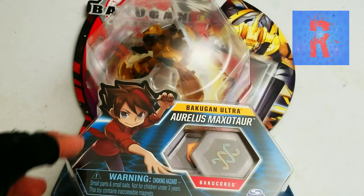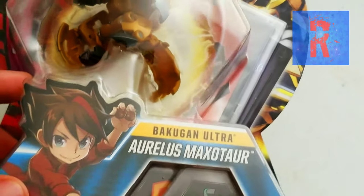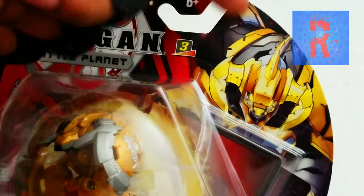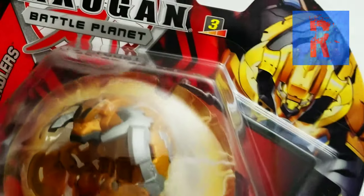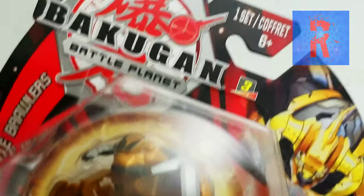This one is going to be for Aurelis Maxitar. This is actually a Bakugan Ultra, so Dankuzo is still there, and on the side you can see Aurelis Maxitar. The challenge level for this one is 3, since it is a Bakugan Ultra. It does say Bakugan Battle Planet.